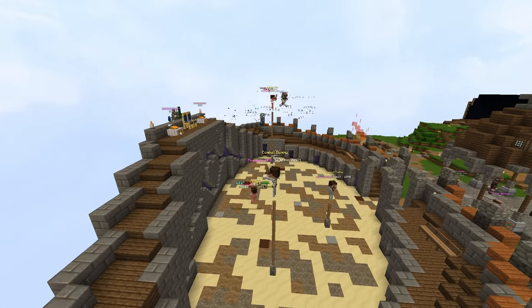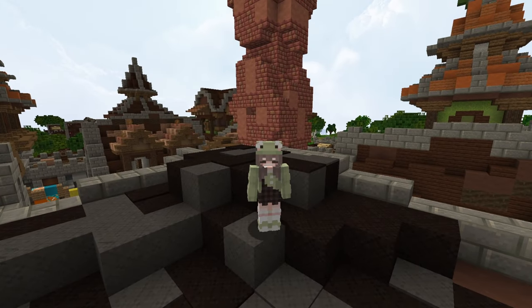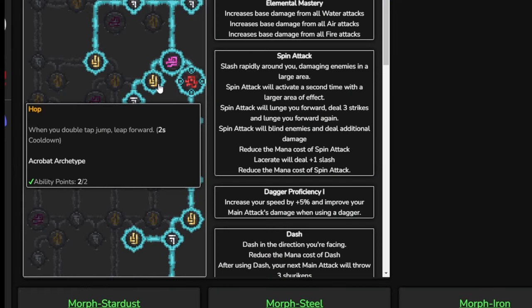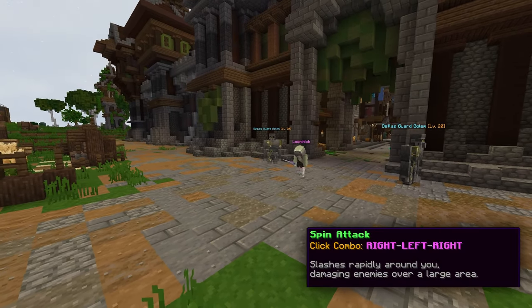It gets even easier to fly once you're at level 60 because you can unlock Pirouette. I'll explain all of these abilities in this video, and I have ability trees and mid-game builds in the video description for different level ranges.